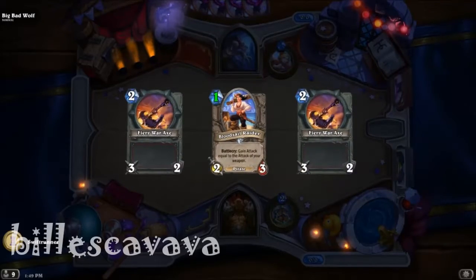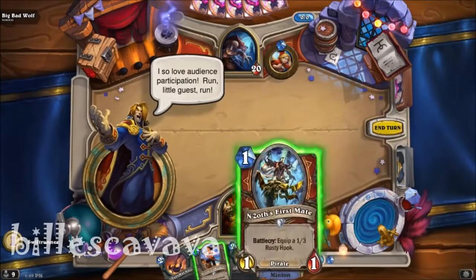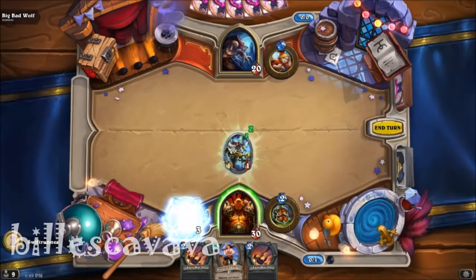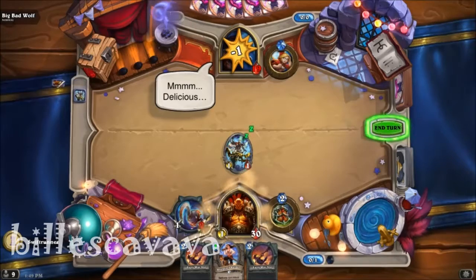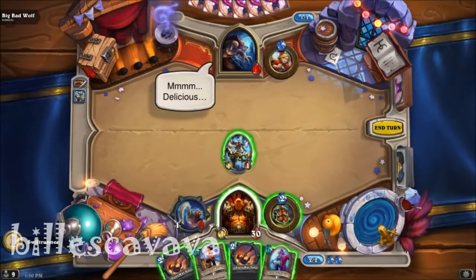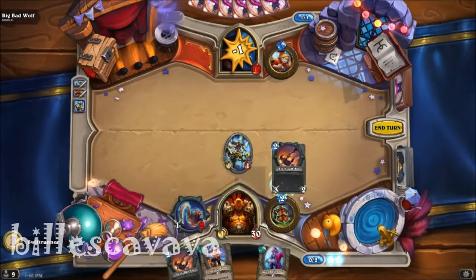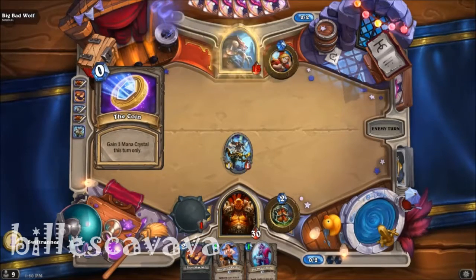That's a pretty good start, because the Blood Cell Raider will still get its buff. Not really — he was a 1-1 to begin with. He's at 20, we're at 30. Well played. We have some emotes. That's not too bad, it's kind of easy to move along here. We'll replace it with Fiery War Axe. Of course minions also cost 1, so they're 1-1s, but they cost 1 as well, so that's a good thing.